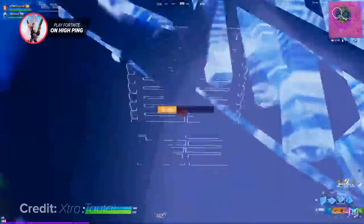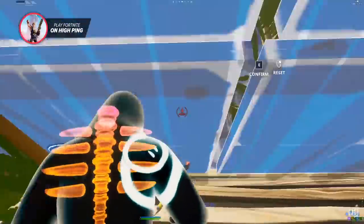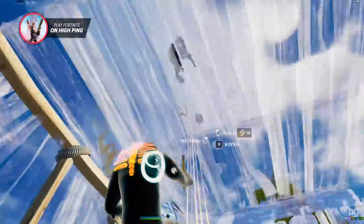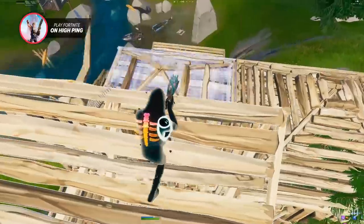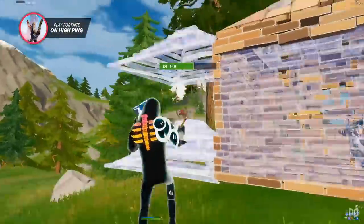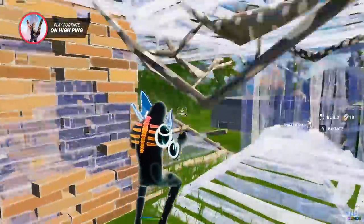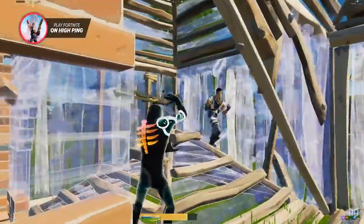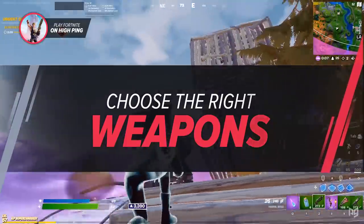You will also need to predict your enemy's movements if you want to have a chance at beating them in a build fight. Your builds are going to be slightly delayed on high ping, so to counter this you need to predict their movements and pre-place walls and position yourself accordingly. By predicting where the player will move, you can box your opponent or gain the upper hand through predicting enemy movements and building accordingly.